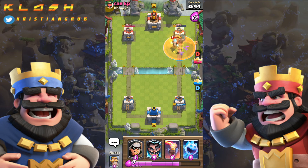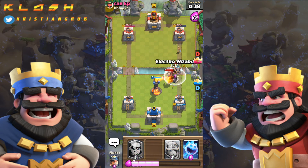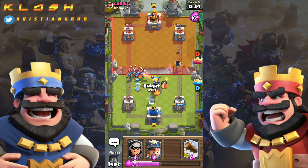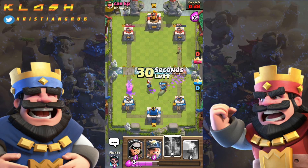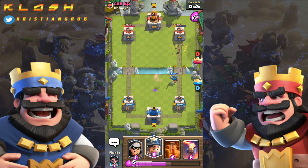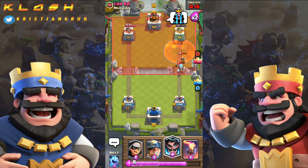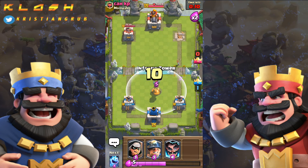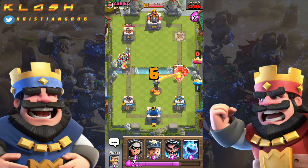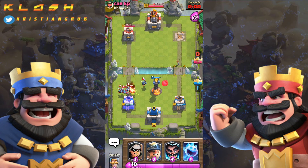Poison will do enough. I'm just gonna go poison here — clipping the wizard there. That should be game, I'm not gonna chuck it away like the other one. That's both one shot — place an inferno tower down right in the middle and that is game. I'm just gonna leave it for five seconds. And there we go!